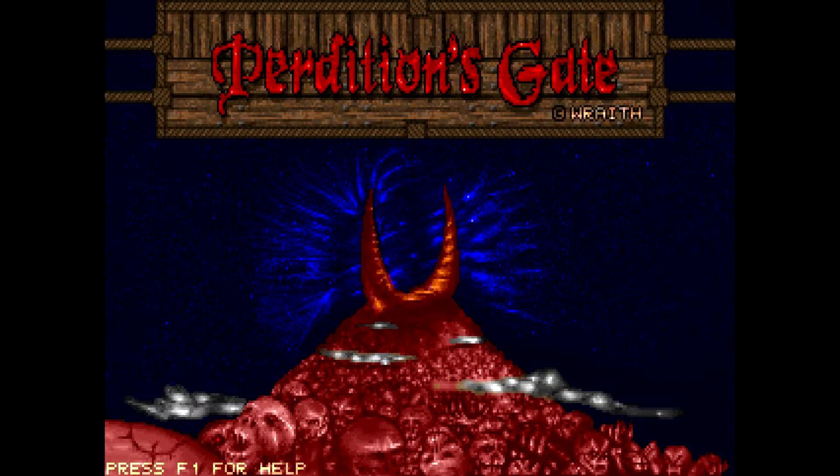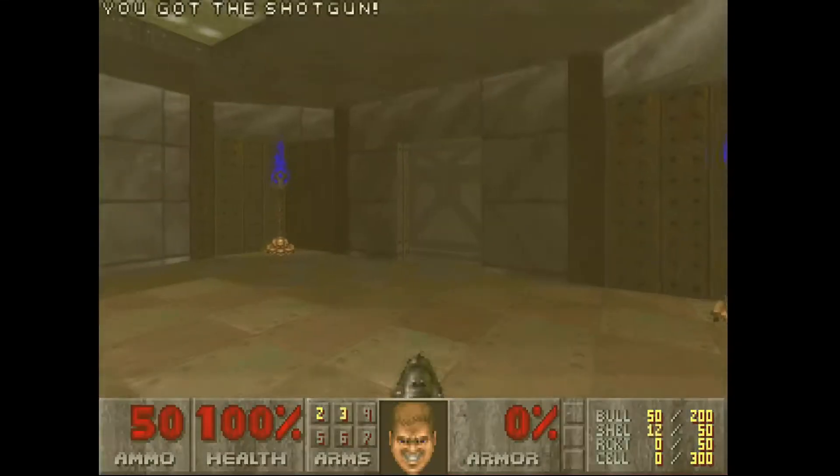Hello, welcome to my playthrough of Perdition's Gate. This is map 2, UAC Complex B, also known as UAC Executive Areas Interlock. Map 2.